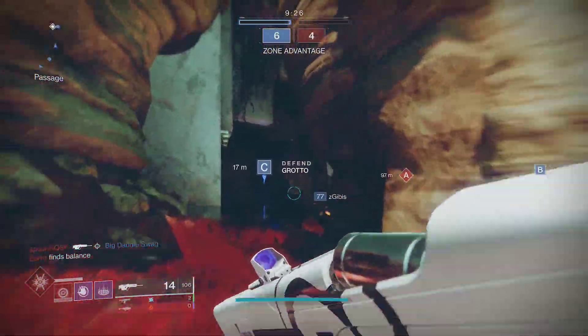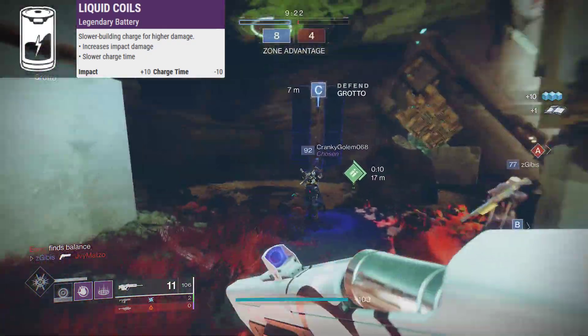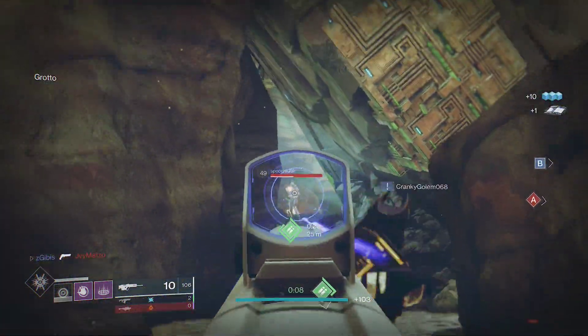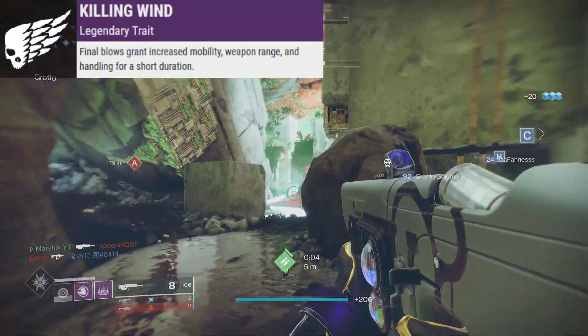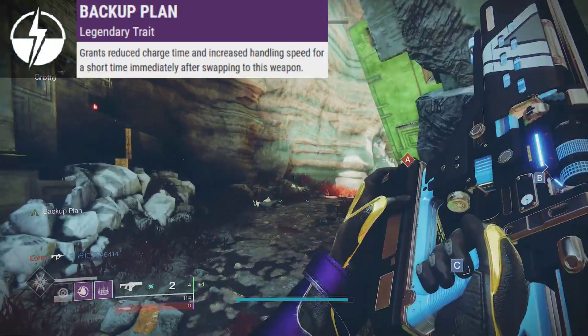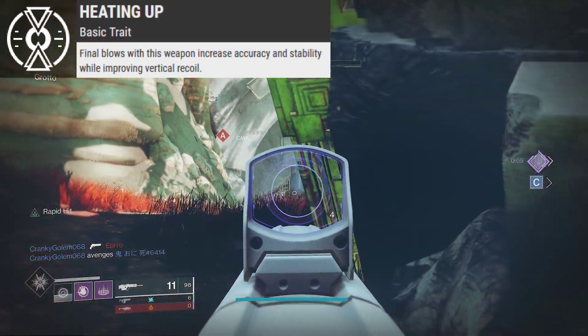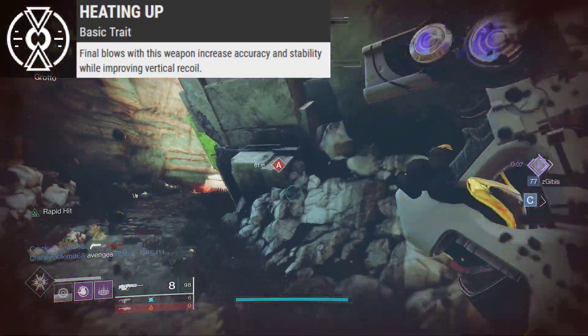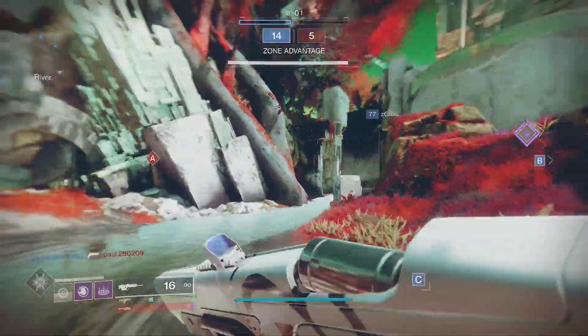For PvP, we have a few interesting options. I would again go with Liquid Coils for increased damage, which indirectly means increased range. The main perks to look for would be Heating Up, Under Pressure, Killing Wind, and Quick Draw in the third column, and Kick Start or Backup Plan in the final column. Heating Up increases accuracy, stability, and recoil after getting kills — every part of this perk is good for fusion rifles. Just get one kill and you'll be sniping people with your fusion rifle.